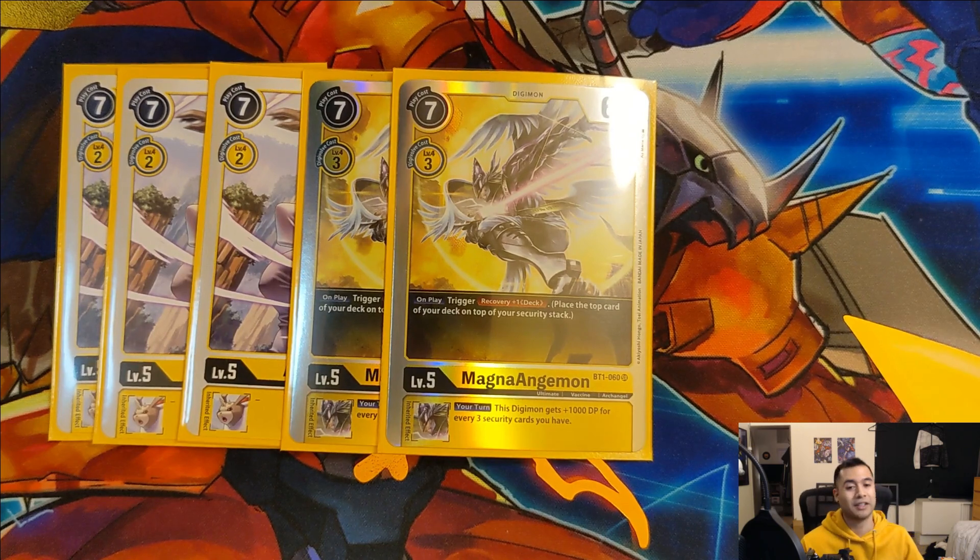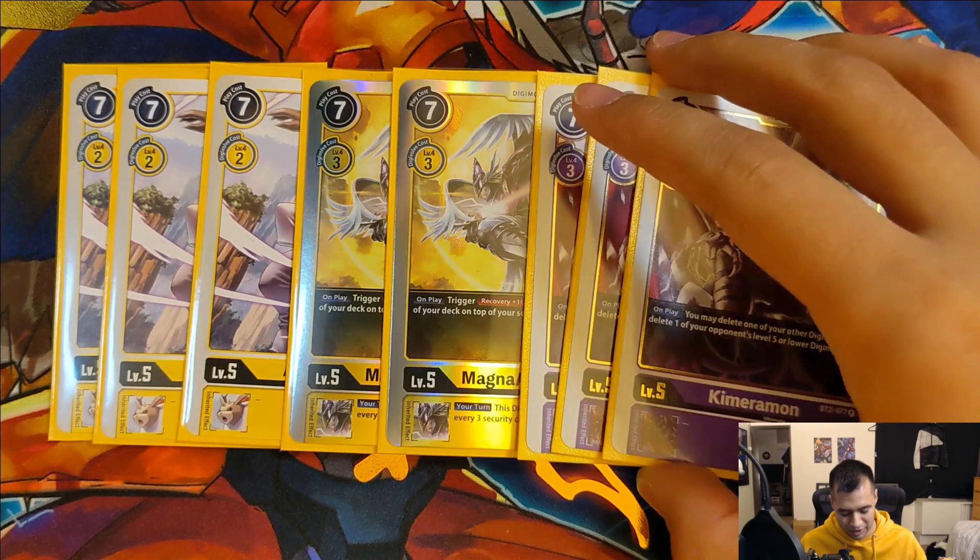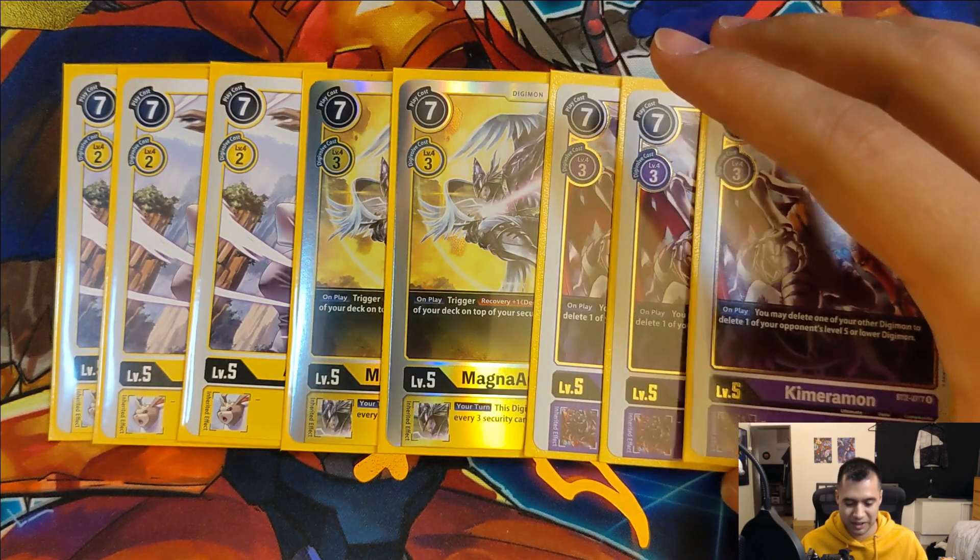Next up we run two copies of Magnet Antuliamon. On play: trigger recovery plus one - our second option for recovering security in this deck. Super cool, and really nice that there's no limit on it - no matter when you play him you always get to heal that extra recovery. His inheritable also allows us to give Mastemon a little bit of extra power when we digivolve into her. Usually that extra 1000 DP isn't going to make a huge deal, but it can be the difference in a lot of situations if she's going up against another level six.